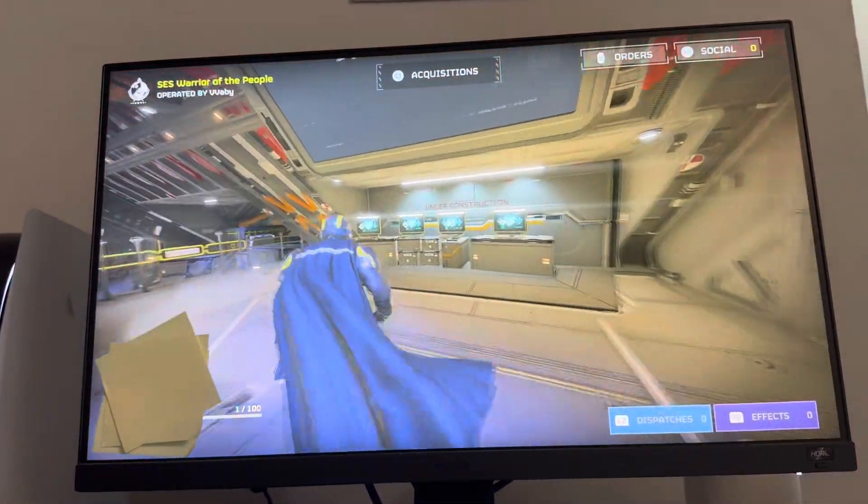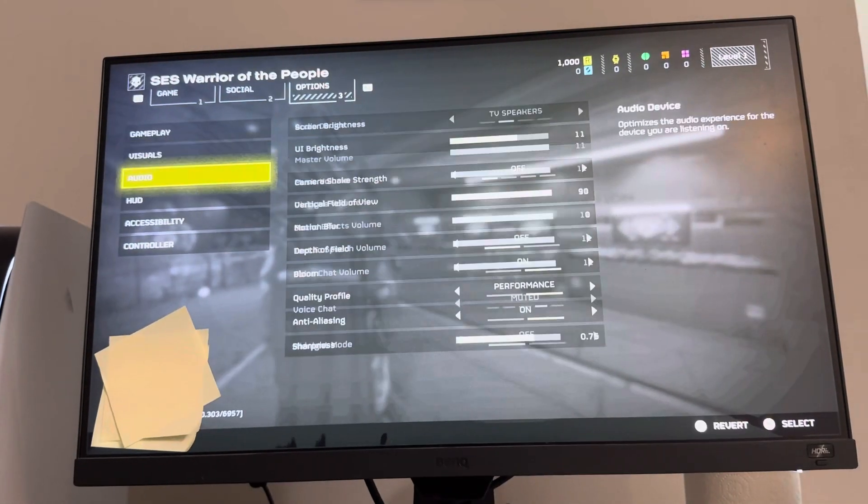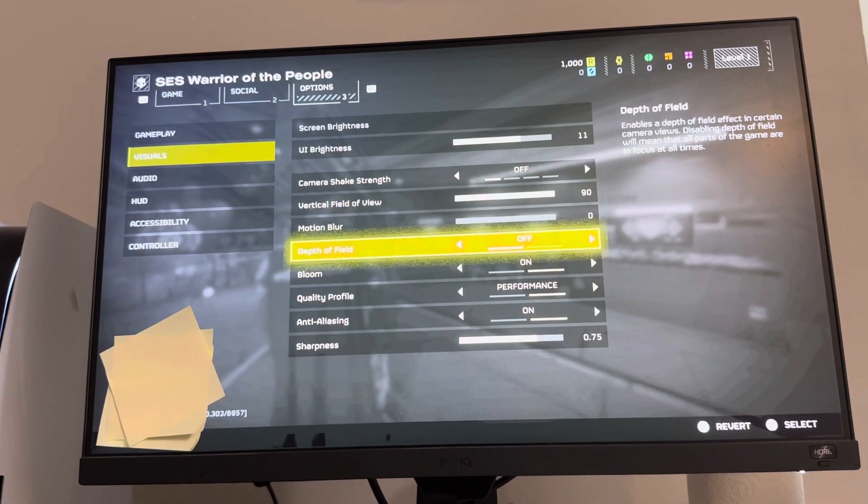I just got the game, so I'm just learning. But you can change this in Helldivers 2 by going to Options, then Visuals, and change the Bloom right here.